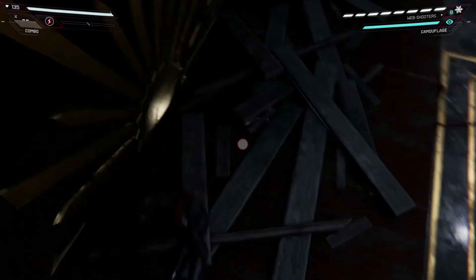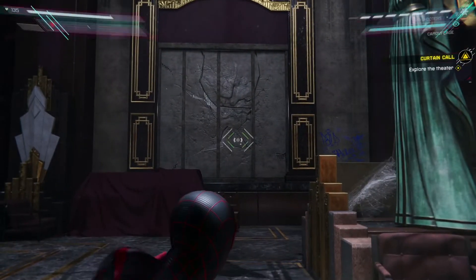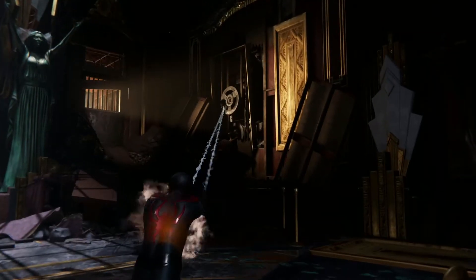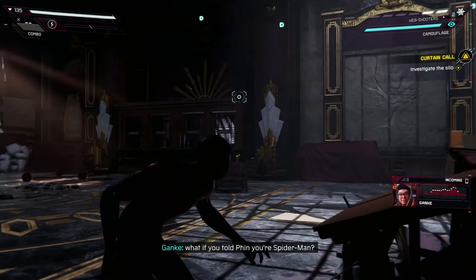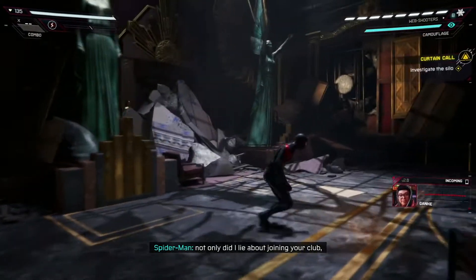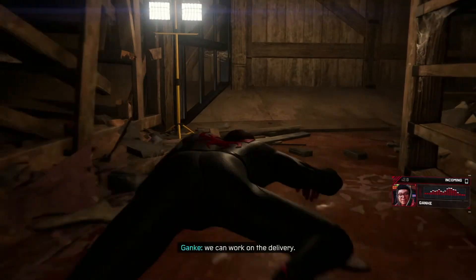There's a thing back here — how do I get there? Wait, do I see it? This isn't accessible here — gotta find a different spot. Hey man, I'm thinking — what if you told Finn you're Spider-Man? Like, 'Finn, not only did I lie about joining your club but I'm also the guy trying to stop you.' Okay yeah, we can work on the delivery. Where are we going? Going up.